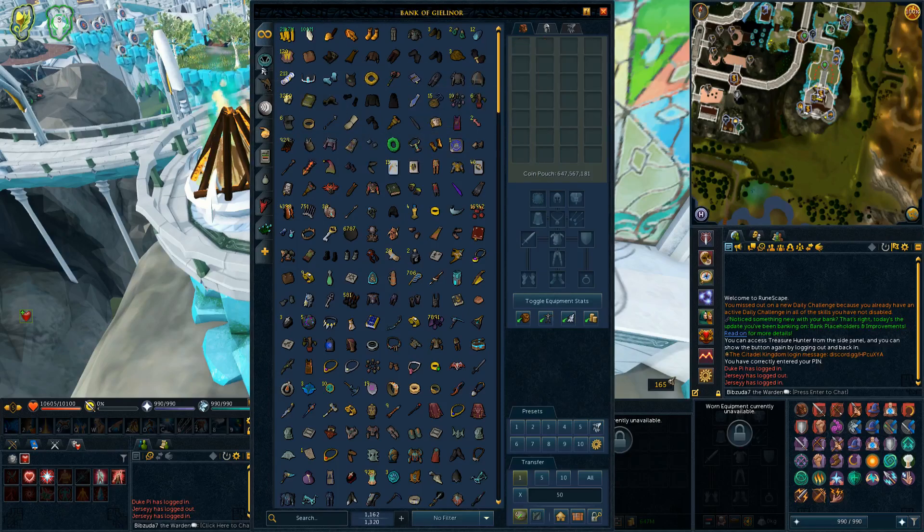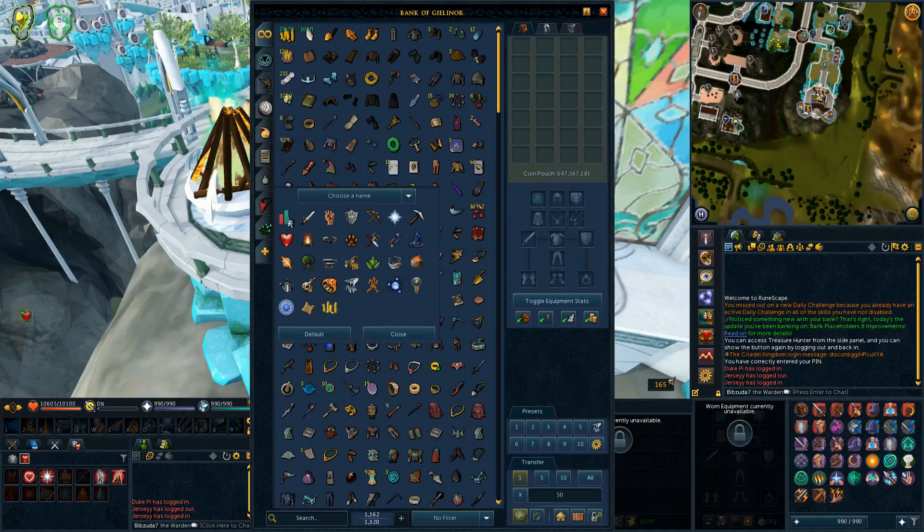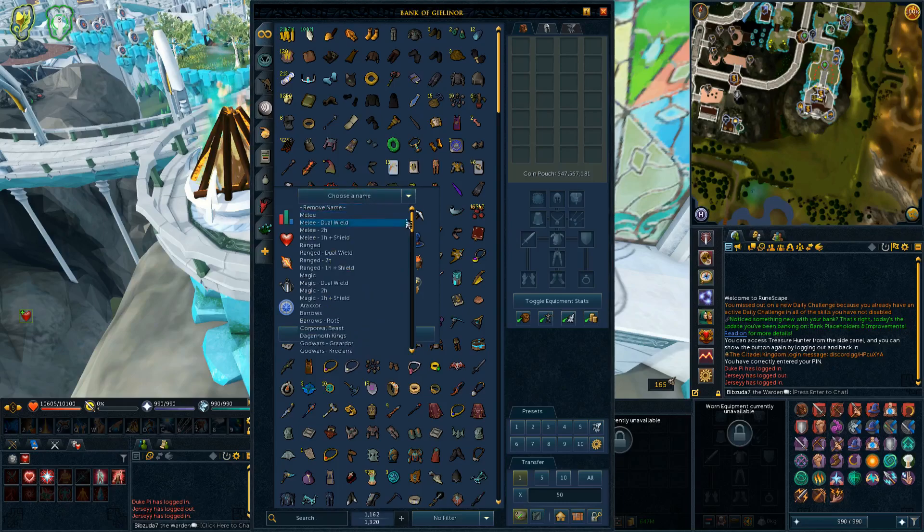You're also allowed to customize the tabs a bit more. You can right-click 'Customize' on any tab and choose an icon from a list — pretty much all the skills are there, plus quest icon, clue icon, or a cash stack. You can also choose a name, though these are the same preset names available, with some noticeably absent options like 'skilling.' I don't know why you can't just type a custom name for your tabs and presets.